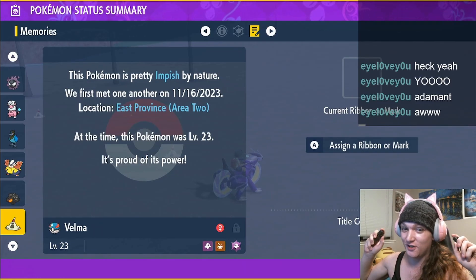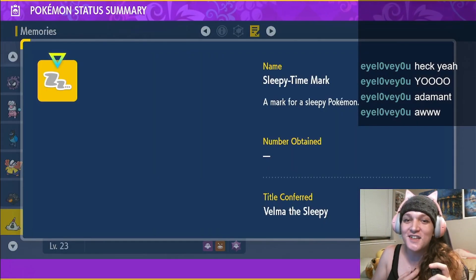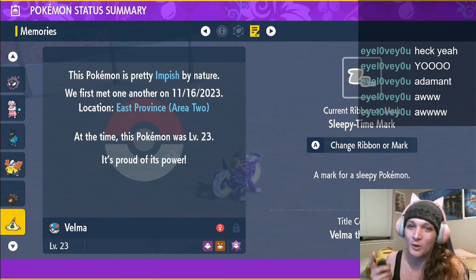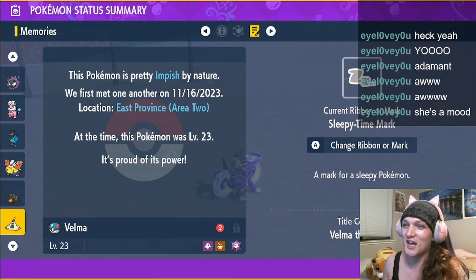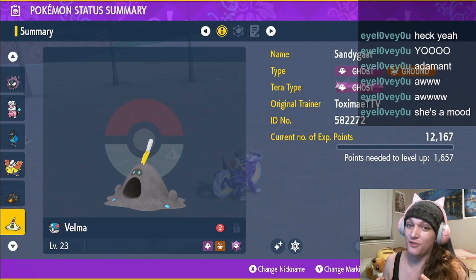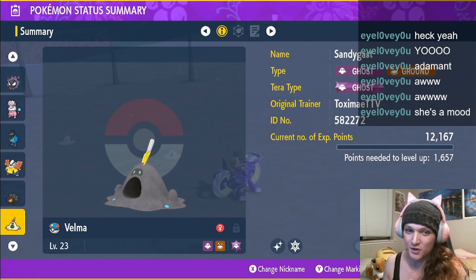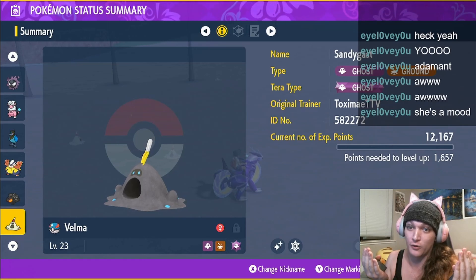Okay y'all, this could be really cool. It could be really basic. Regardless, I'm still super happy to just have a mark. We're gonna check her in three, two, one — oh, she's sleepy! She's Sleepy! Aw, it's because she's up all night solving crime and solving mysteries, because she's part of the Scooby-Doo gang. Oh, that's so cool. Impish little one. Before we go battle the gym at LaVincia, I'm gonna try and level up all my guys to at least be fully evolved.